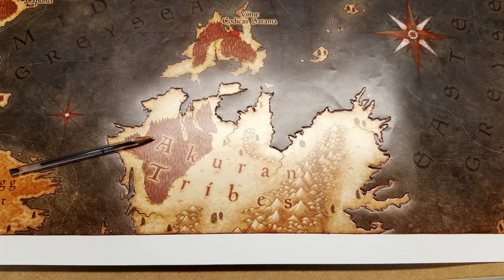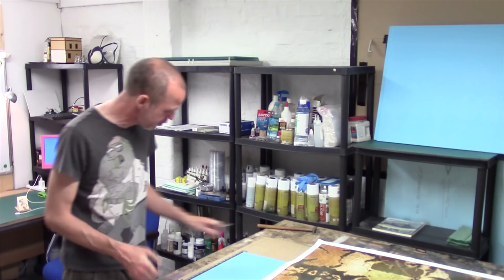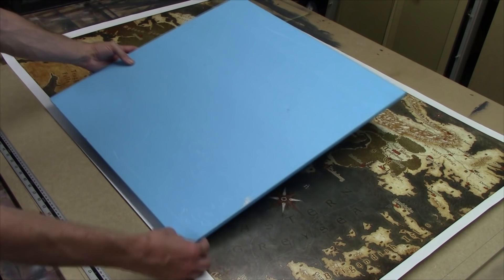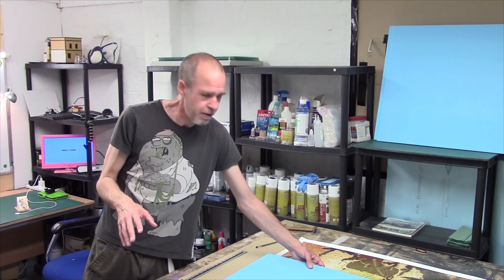So that's my first bit of engraving done. I've gone around the Akram Tribes — I've marked out through the paper onto my blue foam. If I bring it up to the camera, you can see that outline there — that's the shape of that continent. So all I need to do now is cut that out and fix it to the board. The next thing is to get my hot tools out — I'll cut this out so I've got the shape and then we can move on.